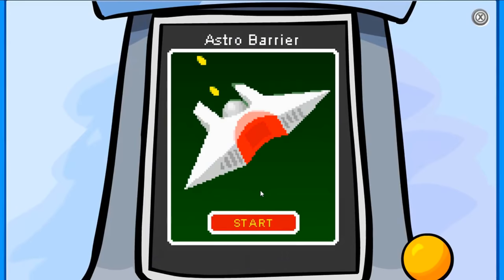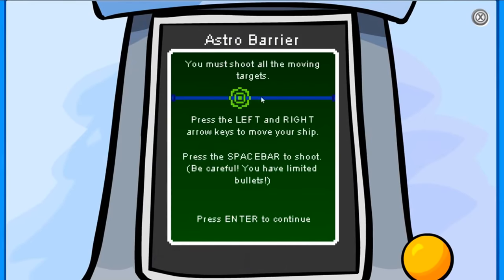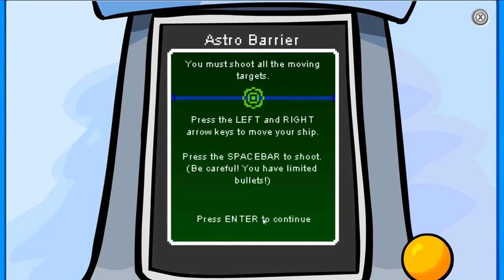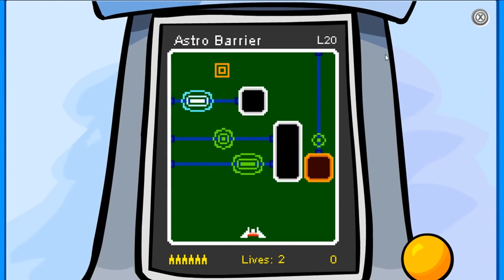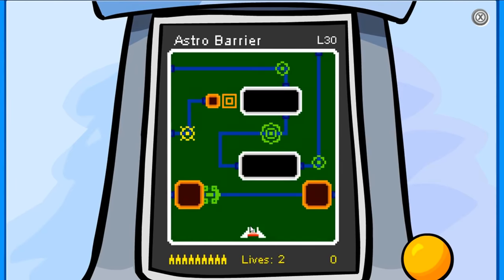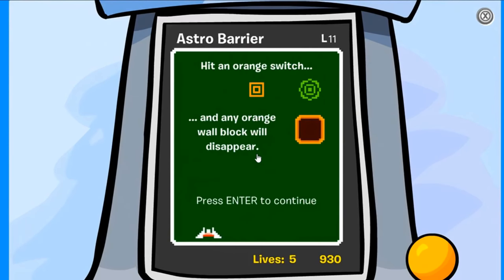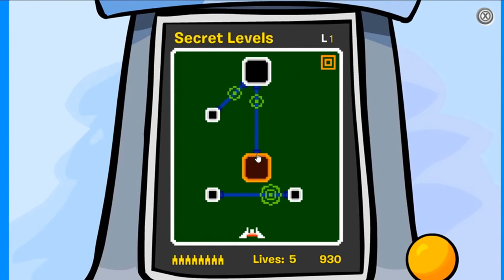On the Astro Barrier Minigame, on this screen over here, if you press 1 on your keyboard you can go straight to level 10. If you press 2 you go to level 20, and if you press 3 you go to level 30. Before level 11 starts, if you wait 30 seconds, a blue spaceship will appear, and if you shoot at it you will unlock the Secret Levels.